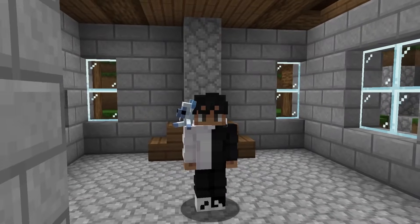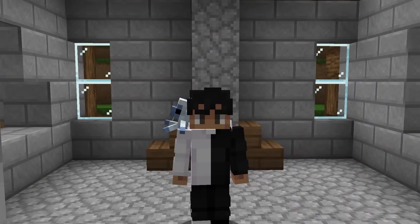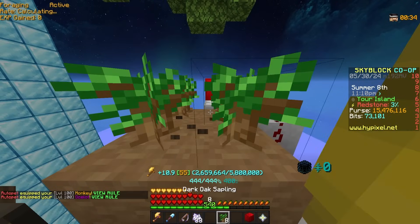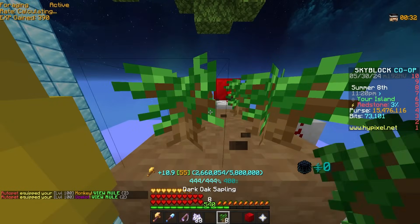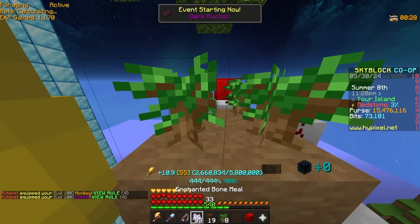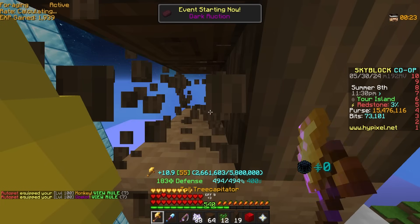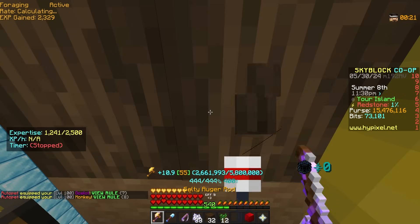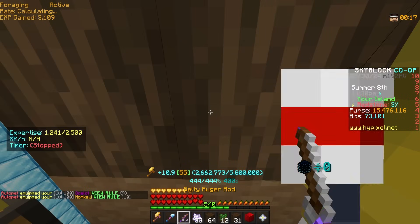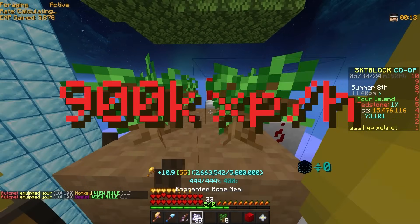Before you get your hopes up though, it was not something to do with the admins. It was something that the players discovered that made Foraging much easier. The reason it's so much better has to do with this new side-to-side foraging method, which you can see in the background. I didn't invent this, so I'll leave a link down in the description to the person who actually invented it, and a tutorial on how to build this exact farm.